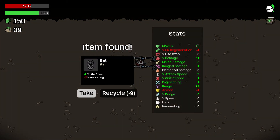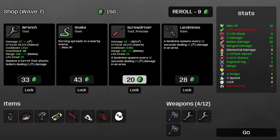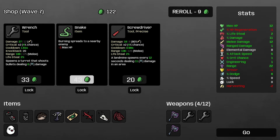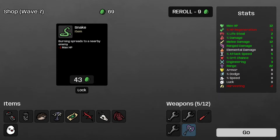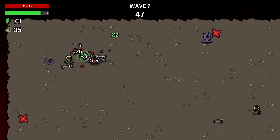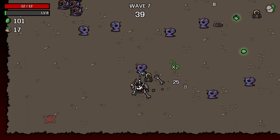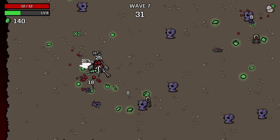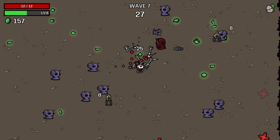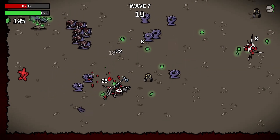Achievement unlocked: Gatherer 4. Nice. Plus 2% lifesteal, minus 2 harvesting — yeah, sure. 4% melee damage is not bad. Screw it, we're going engineer! Because with this one, we can have up to 12 wrenches or screwdrivers. We can just place so many helpful things on the map. I think the game gives us so much engineering stuff, and the more engineering stuff we have, the more damage our engineering stuff does. It sounds fun.